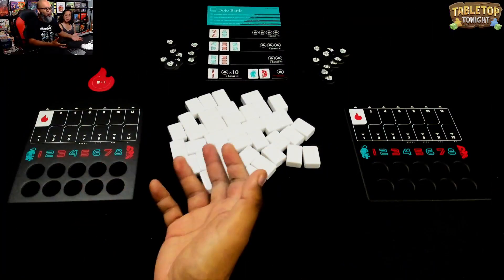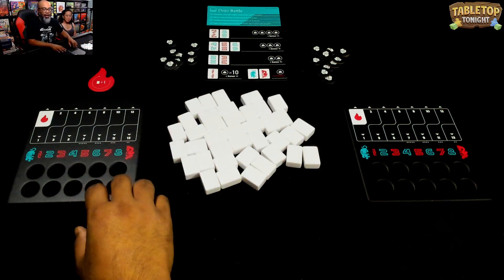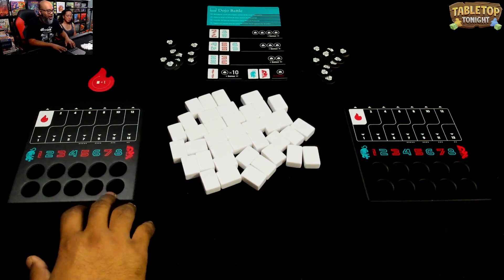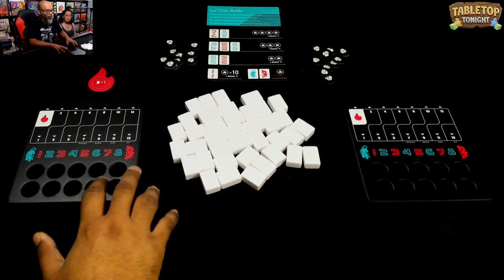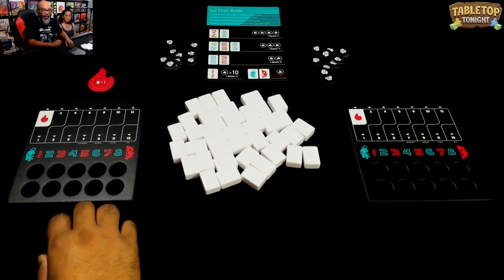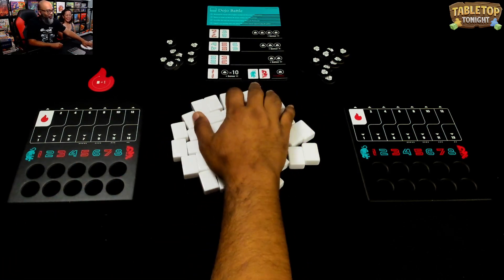Hi friends, welcome to Tabletop Tonight. I'm Ruel, this is my lovely wife Michelle. Hello. Today we are playing Tiger and Dragon. This is a new — well, new-ish — game from Oink Games. A new version recently came out; I got it at Gen Con. I'm super excited because I love Oink Games and this one in particular is really cool. You may hear a pug in the background — that's Meeple. I don't know why she's barking, but we're going to get through this video for you all.